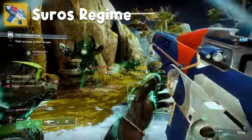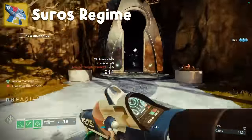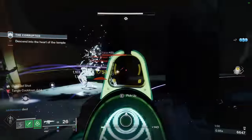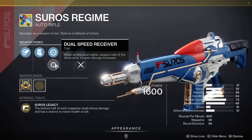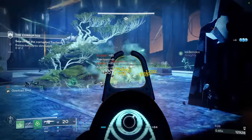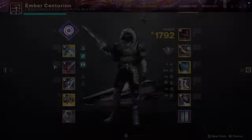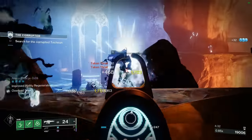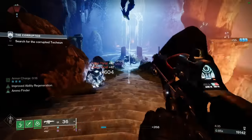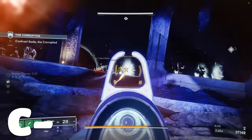Suros Regime is a 600 RPM auto rifle that increases its damage as you go lower into the magazine and gives you a chance at a heal. There are also two firing modes: one increases rate of fire, and one decreases it but increases damage. You also have to go into the menu to change modes — open inventory, go to weapon settings, switch the mode, close the inventory, ADS, and shoot to deal slightly more damage. Don't really see a reason to use this over any legendary auto. C tier for catastrophic.